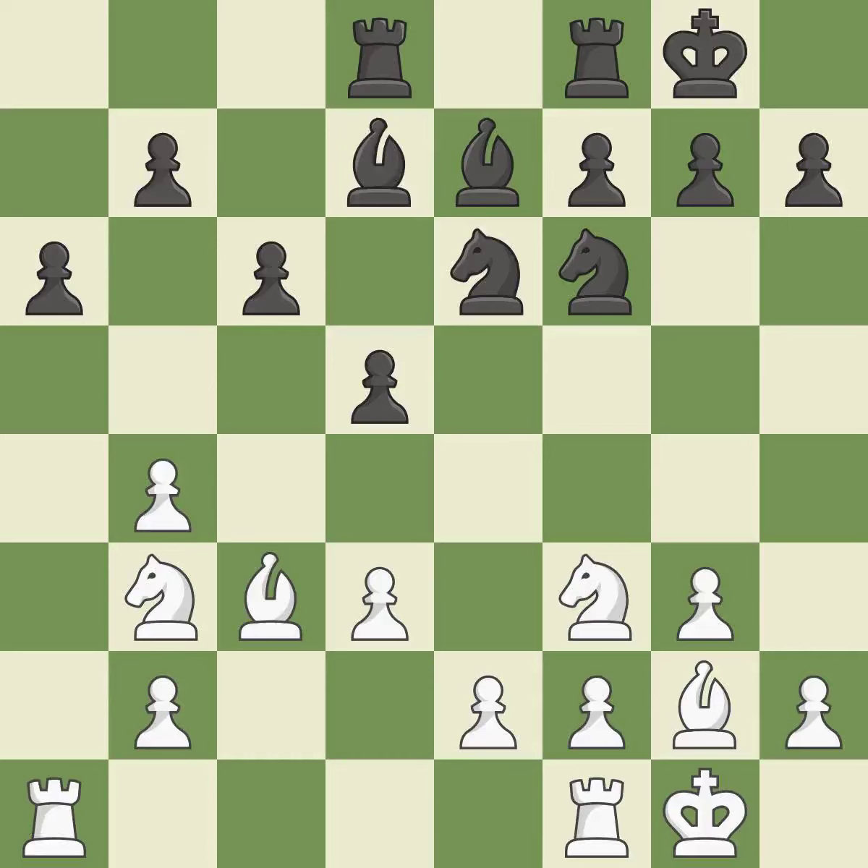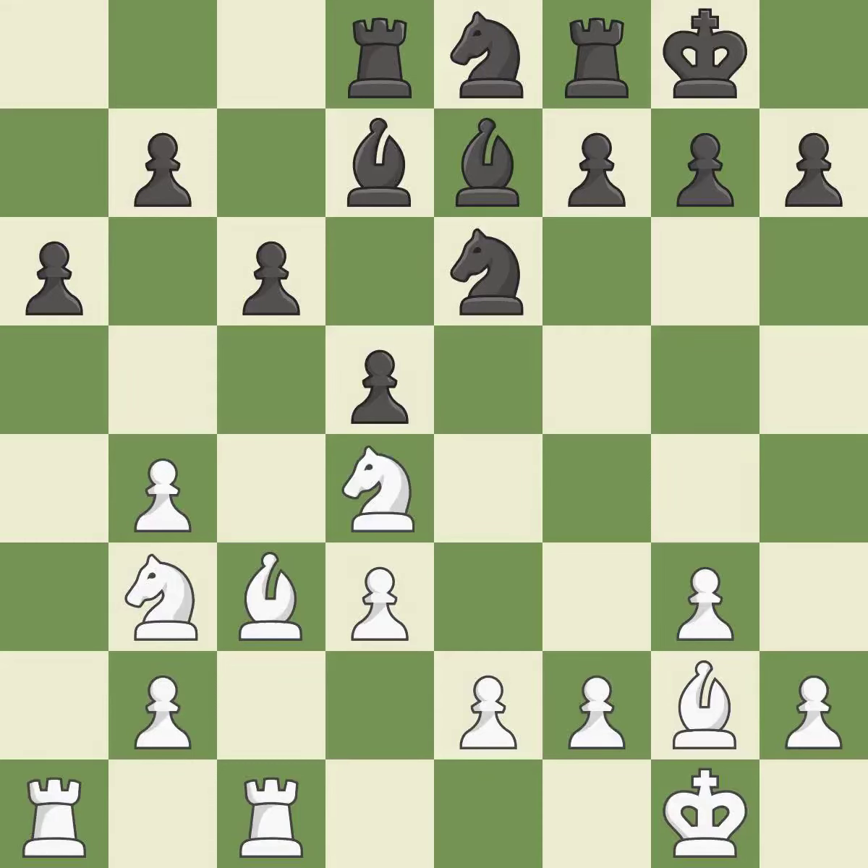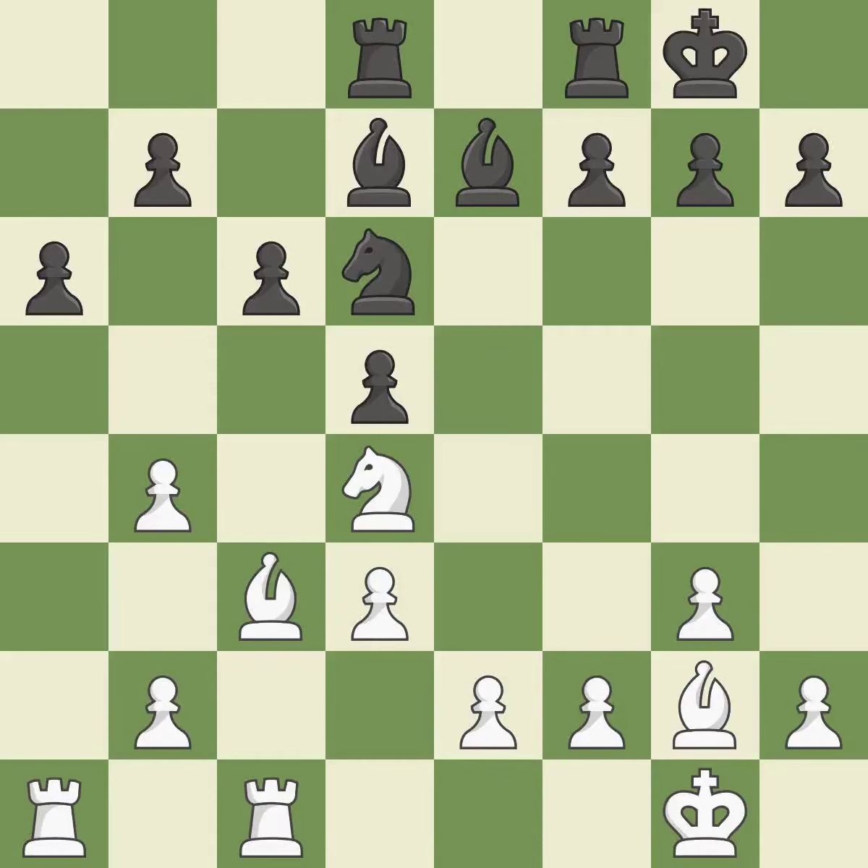By moving a rook from its starting square, this activates it — ideal. This offers an equal trade of pieces. It is a fair deal after all captures — ideal. Backs off — ideal. Now that the rooks can see one another, they can defend one another — quite good.